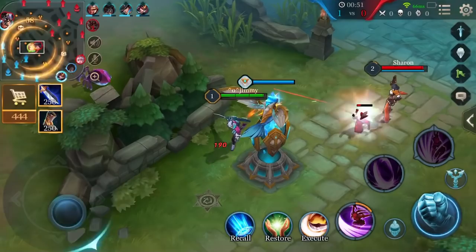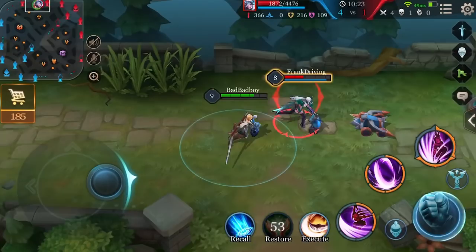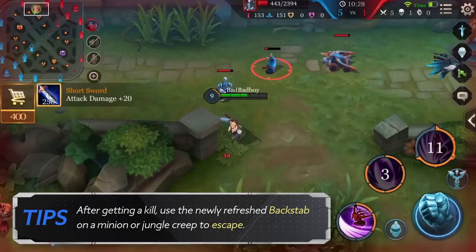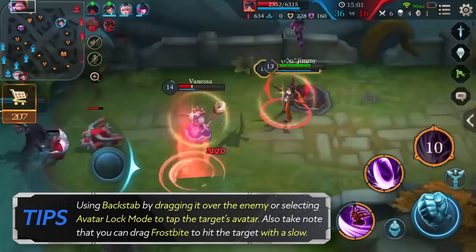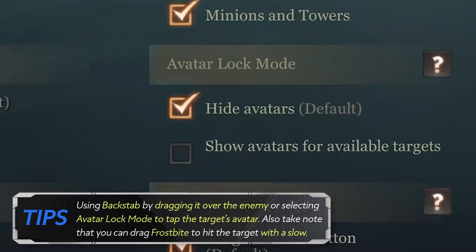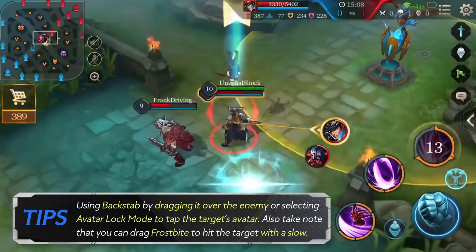Here are some things to know that could help you get even more kills. First, Butterfly's fourth normal attack will enable her to dash forward a small distance. Second, after getting a kill, use the newly refreshed Backstab on a minion or jungle creep to escape. Third, using Backstab properly is extremely important. There are two ways to target using Backstab: the first is simply dragging it over the enemy you want to target. The second involves selecting Target Locking Mode, allowing you to tap the target's avatar to set a target for Backstab — this ensures Butterfly won't mistakenly target a tank with her ultimate. Also, you can drag Frostbite to hit the target with a slow.